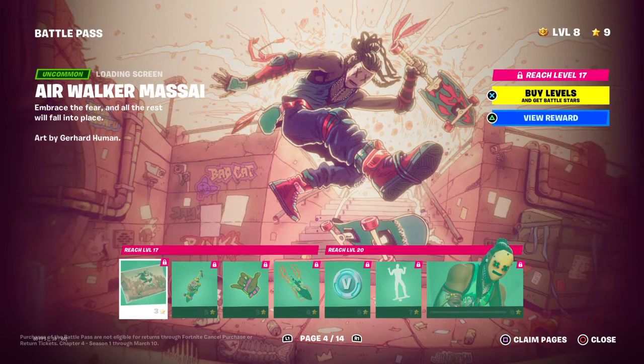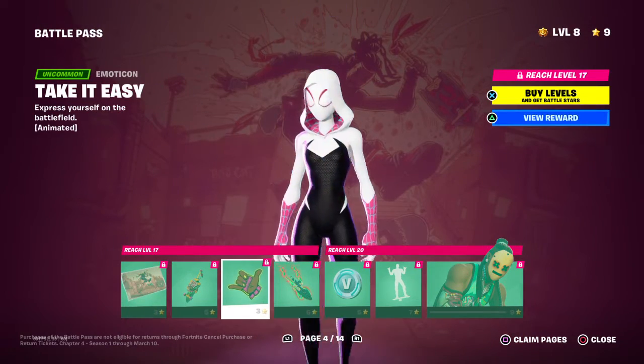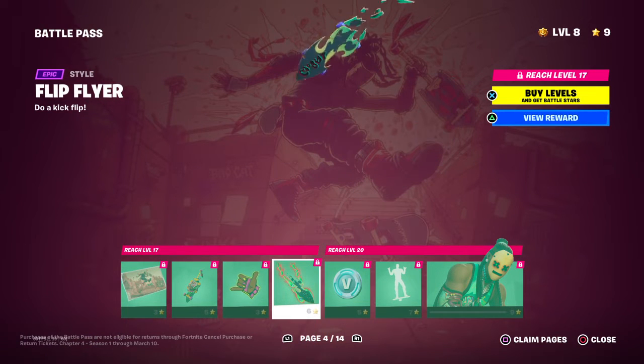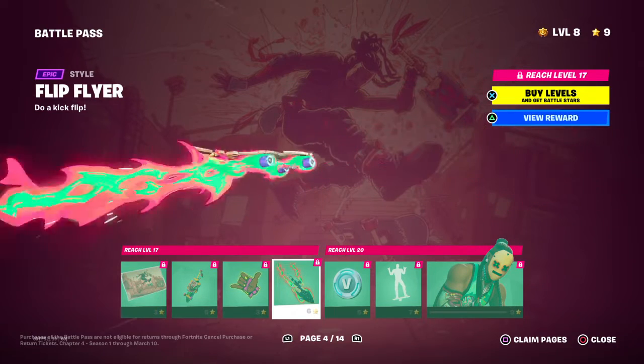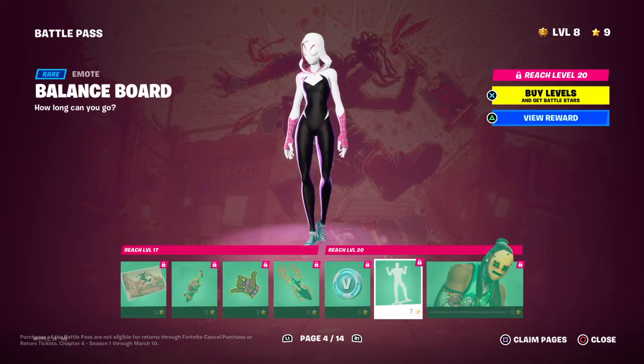Another loading screen, back bling, take it easy emoticon. Flip Flyer — this is an amazing glider, I like this glider a lot. Great glider, Hunter V-Bucks, balance board.